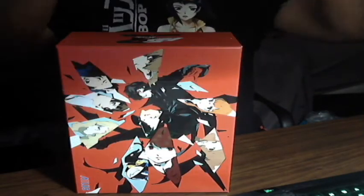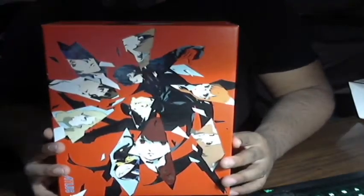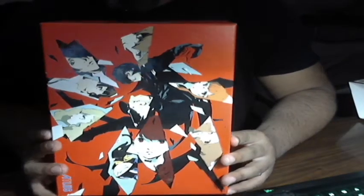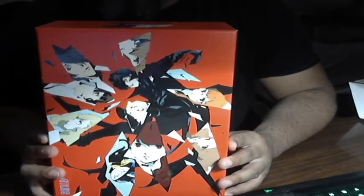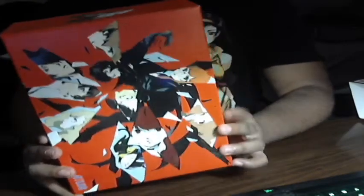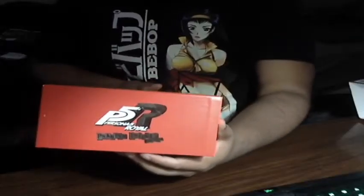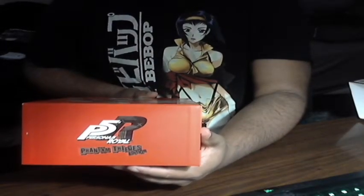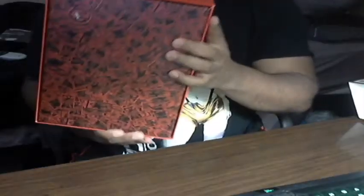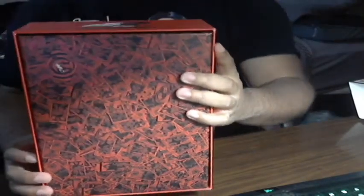Let's take a look at this case. That's pretty neat — it's got Joker in the middle, and I can see one of the new characters on there. That's a pretty cool front. On the side you've got 'Phantom Thieves Edition, Persona 5 Royal.' And the back looks kind of funky with a whole bunch of the Persona cards on there.